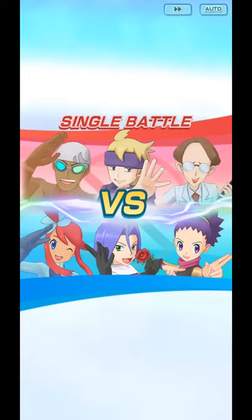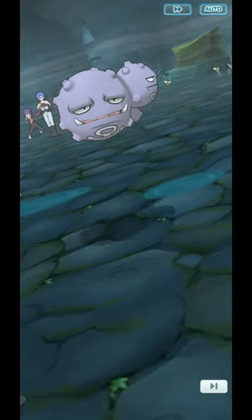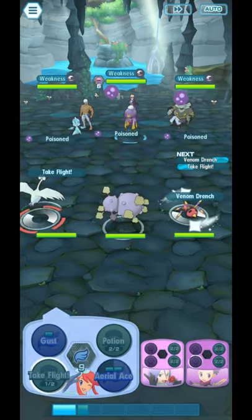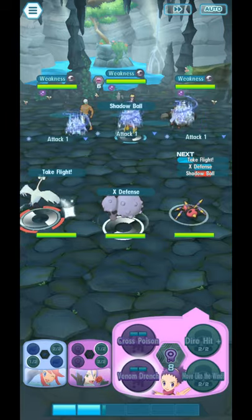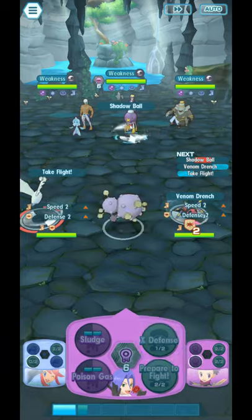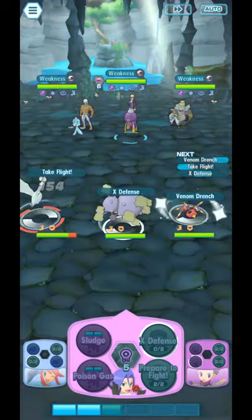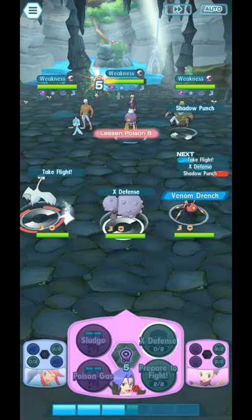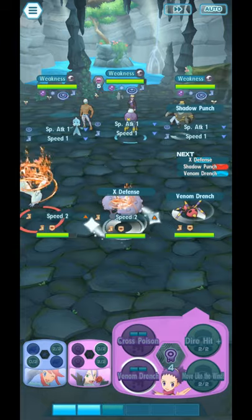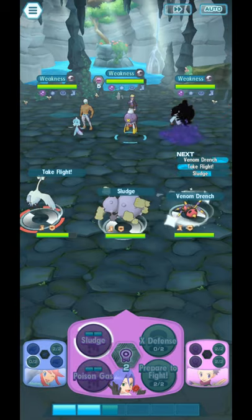We begin with Poison Gas, Venom Drench, and Take Flight once again. Poison Gas, Venom Drench, Take Flight. After that, we use X-Defense and just keep spamming Venom Drench. You can see there's a number — we want that to reach 6. If Take Flight doesn't MP refresh, we use that again, and then we use Sludge.